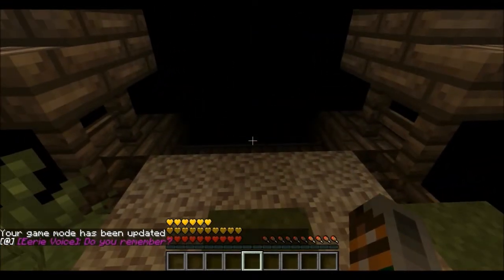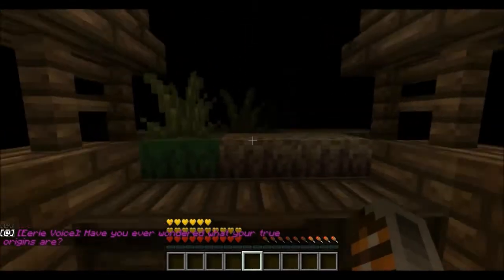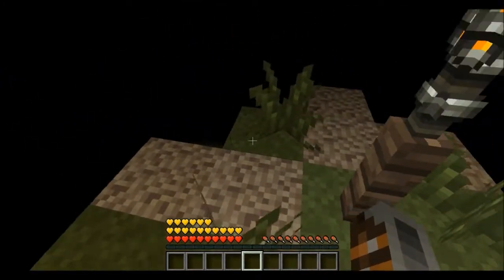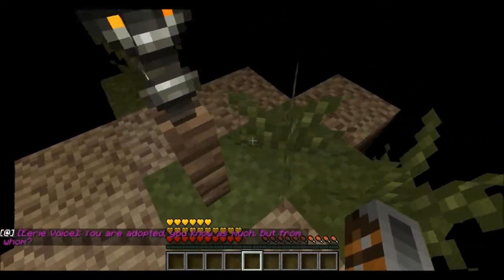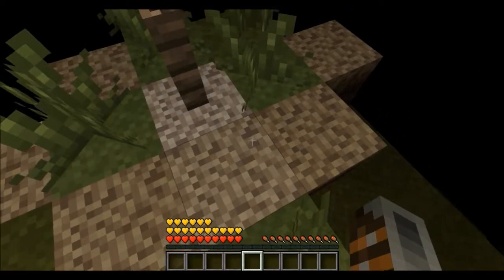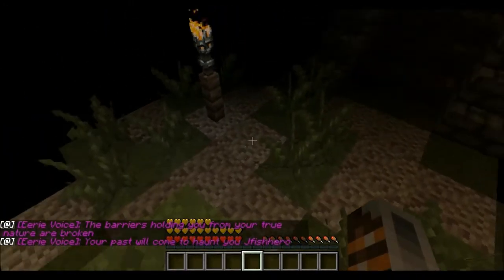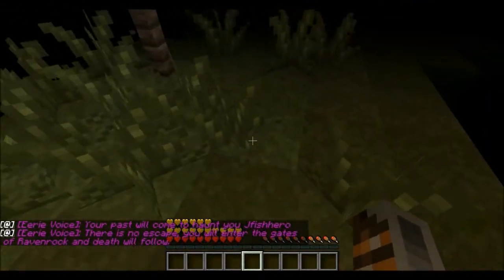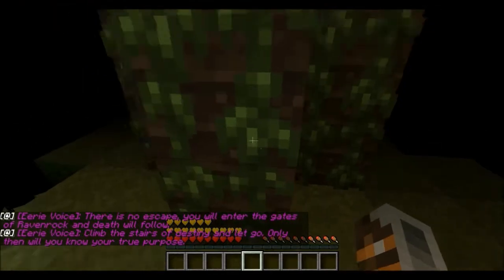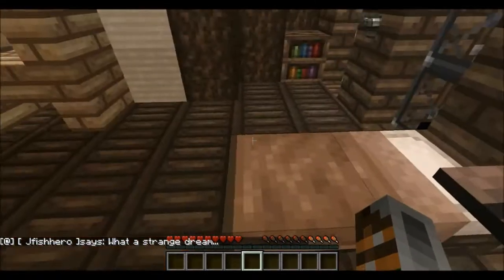So there's an eerie dream intro: 'Have you ever wondered what your true origins mean? You are adopted, you know as much, but from whom? The barriers holding you from your true nature are broken. Your past will come to haunt you, JFishy Rose. There is no escape. You will enter the gates of Raven Rock and death will follow. Climb the stairs of destiny and let go. Only then will you know your true purpose.' What a strange dream.